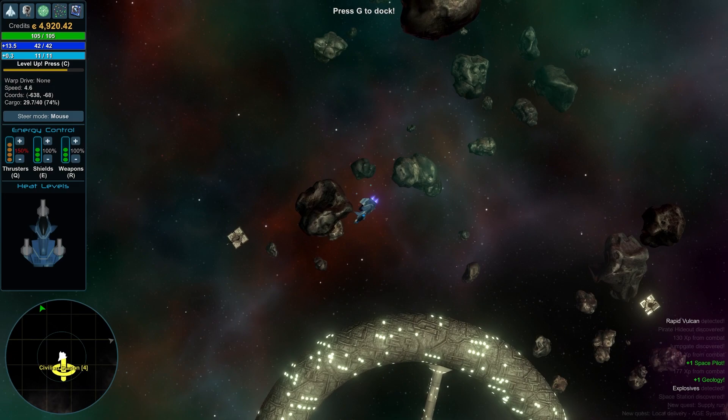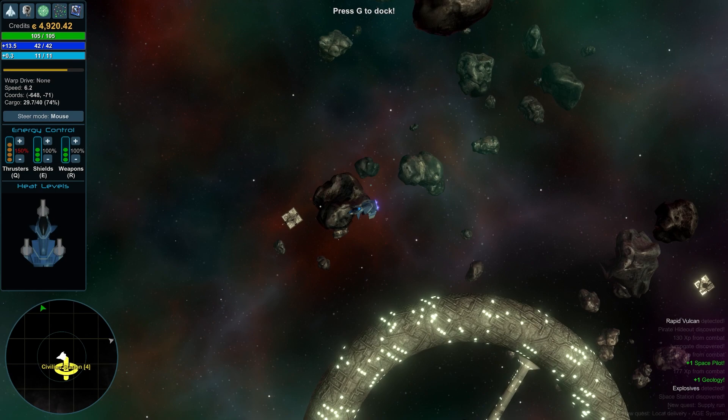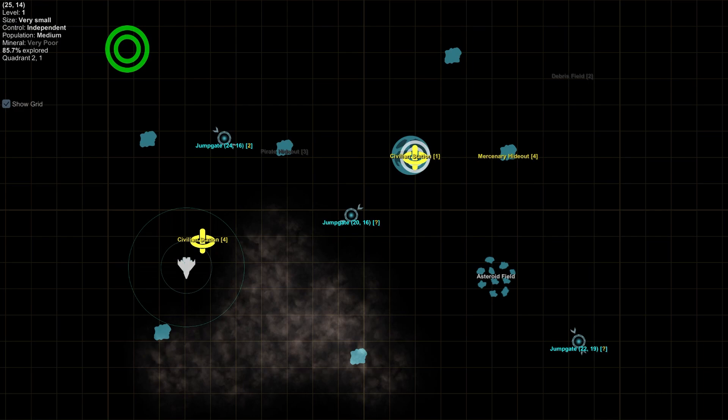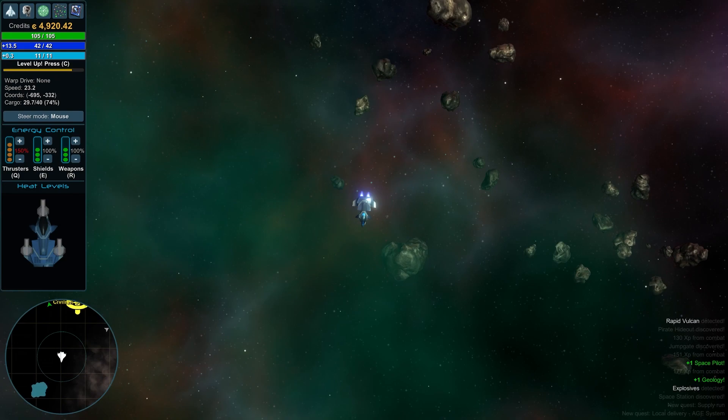Let's go back here and see what we have in Engineering and Exploration. We're starting to get stuff. I don't have any skill points to spend yet. Let's keep going down this way to clear the rest of this area, then head back up to the first area. Civilian Station One is blinking, telling me I need to go there.